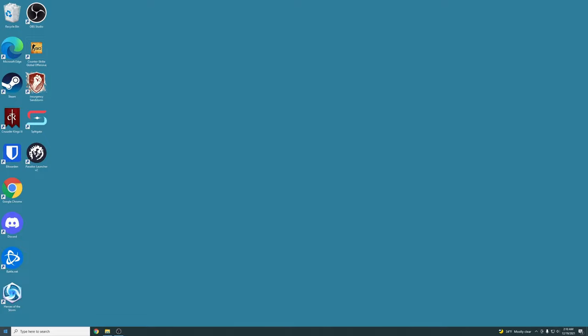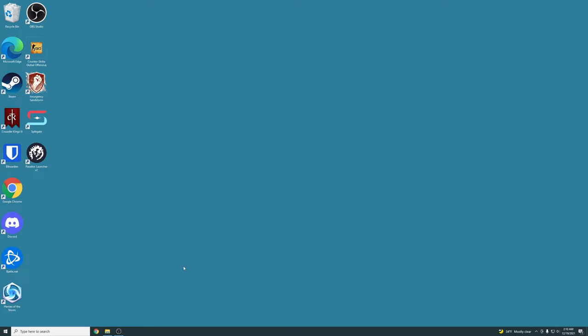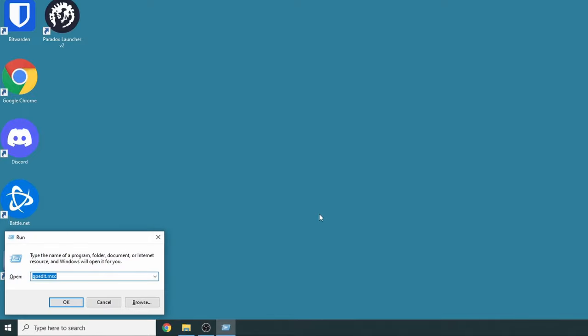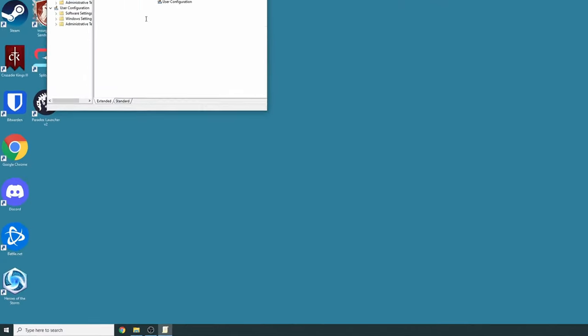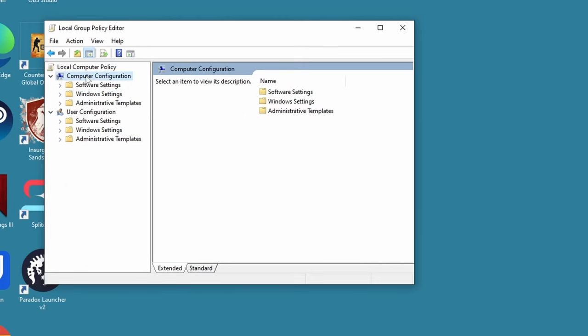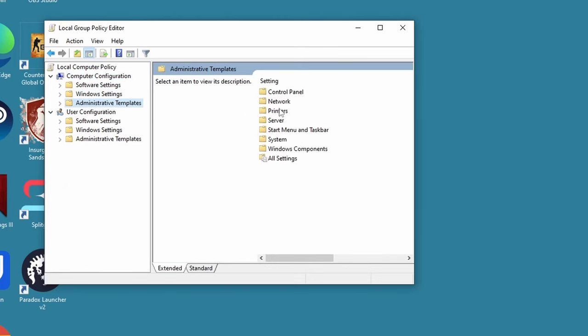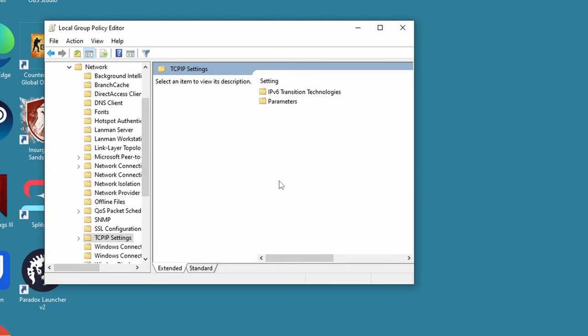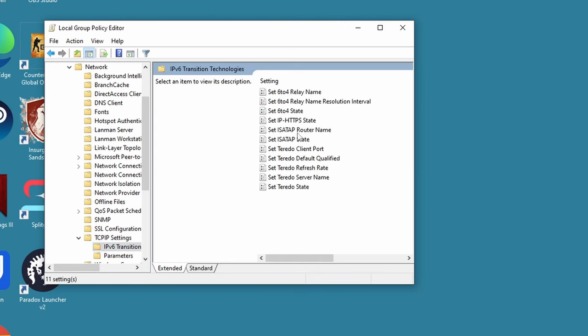Next, press and hold the Windows key and press R to open the Run command. Type gpedit.msc and press Enter. Then navigate to Computer Configuration, Administrative Templates, Network, TCP/IP Settings, IP Version 6, Transition Technologies.